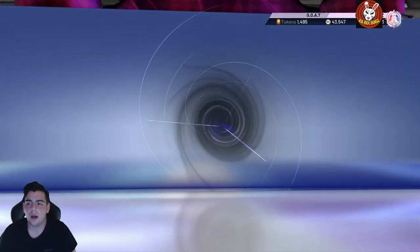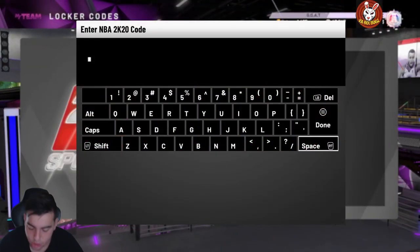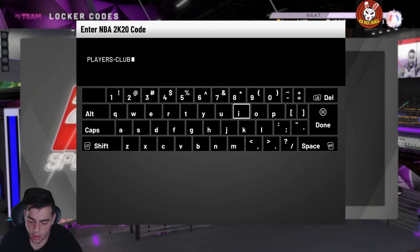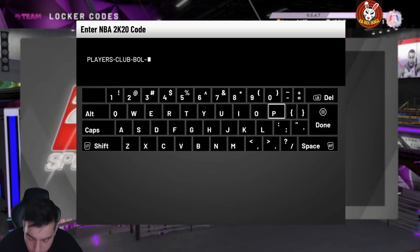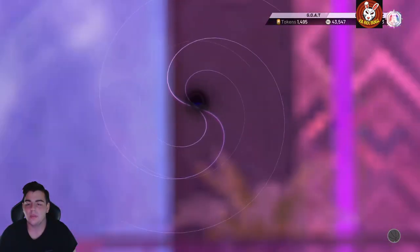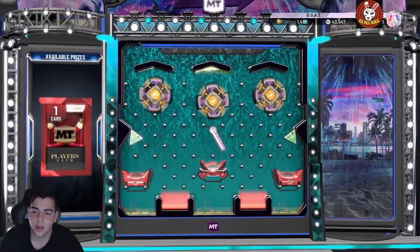Now we got the Players Club Bobo locker code. If we get Bobo Opal, that's hype in the chat. Here we go — Players-Club-Bowl and then a bunch of random numbers. The full code ends in A4-6R-6, so A46R6 — here it is. You can pause the video to grab that code.